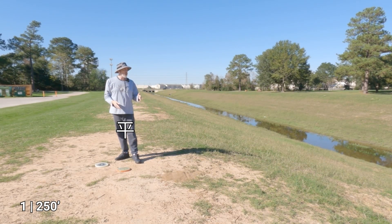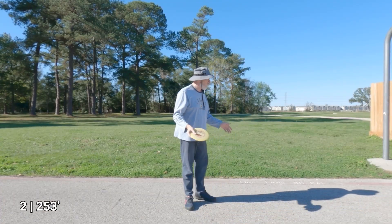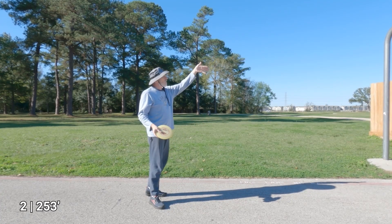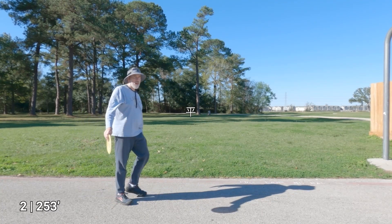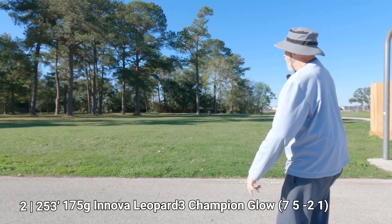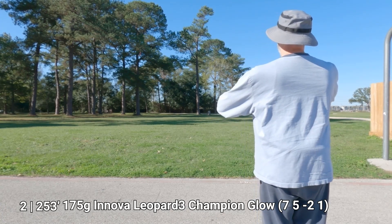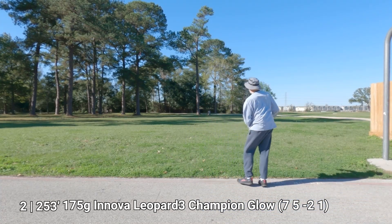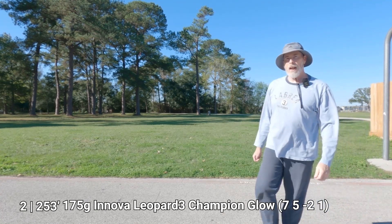Essentially the basket is right here, so that's basically a par. With some conservative play you can tend to make par as long as you don't get too aggressive and throw out of bounds. Hole two is very close to hole one on some layouts, just next to this basketball goal, and you basically throw it that way to the basket. I'm going to go ahead and get a drive going — I think I'm warmed up enough to use a driver.